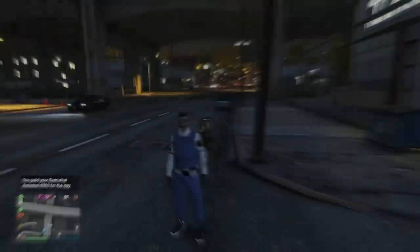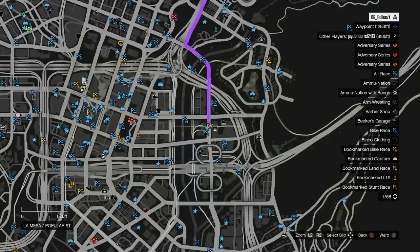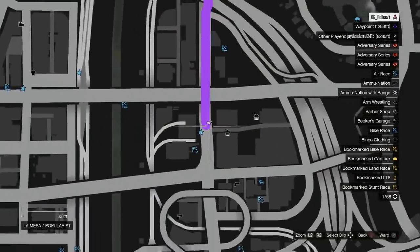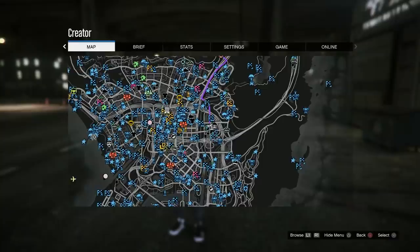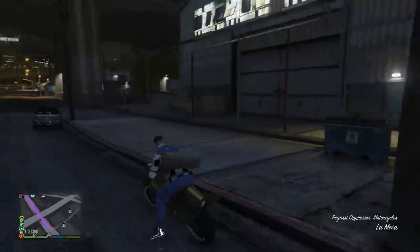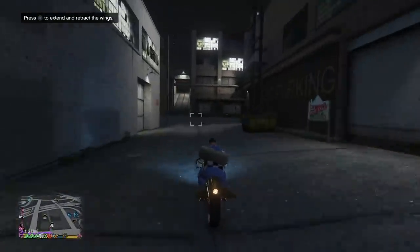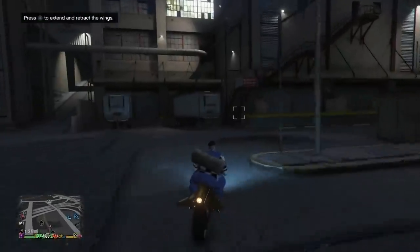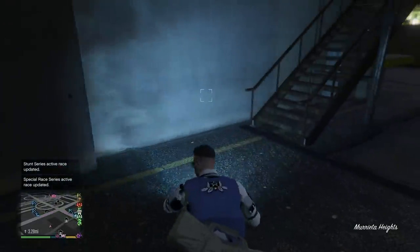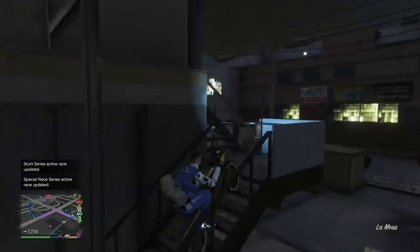This wall breach is located on the east side of the map. Once you're at this location, I recommend using an Oppressor for this — you can use other bikes, but the Oppressor has the rocket boost. This is the route you want to take: go from the street I showed you over to this area and find these stairs.